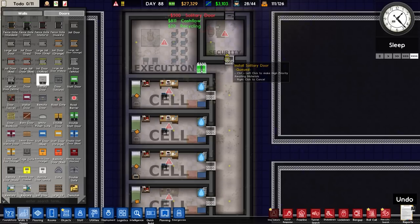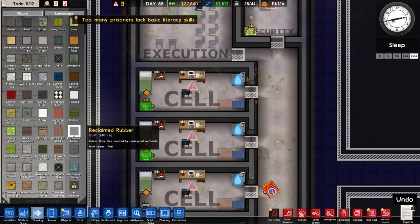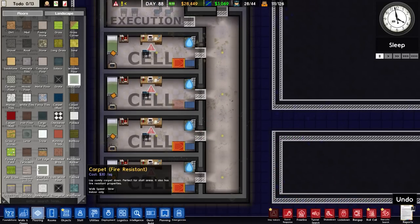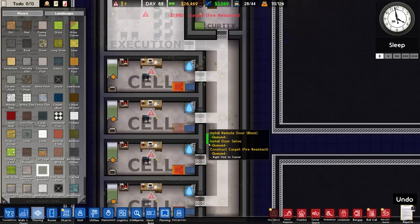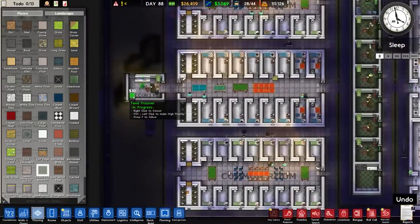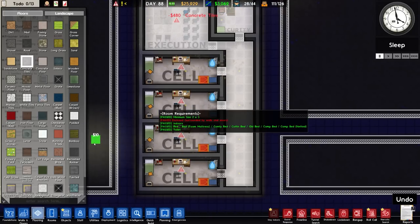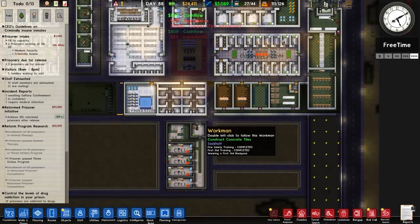For the flooring we're not going to use padded - we've got reclaimed rubber, but I'd like the idea of using a slightly different material for the floor in here. I'm going to use green carpet - that Green Mile type aesthetic - though I haven't actually seen the film. For the other security rooms we'll just go with standard concrete. For the Death Row cells I think we're going with green again.